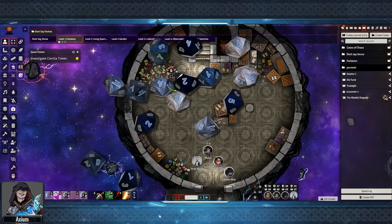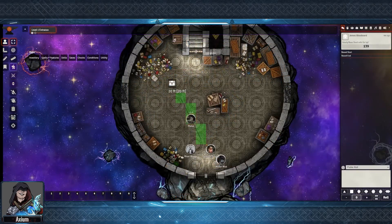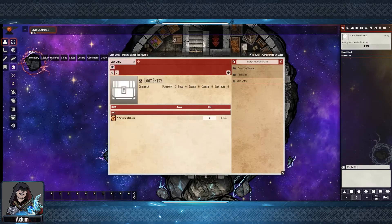Hi there, my name is Axiom, and in this video we're going to be creating encounters and distributing loot using Monk's Enhanced Journal.